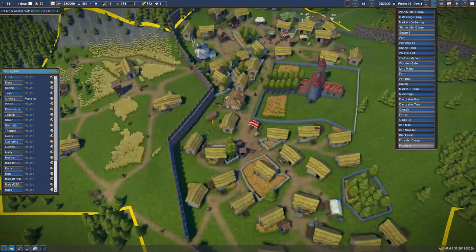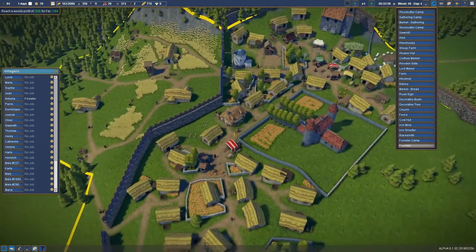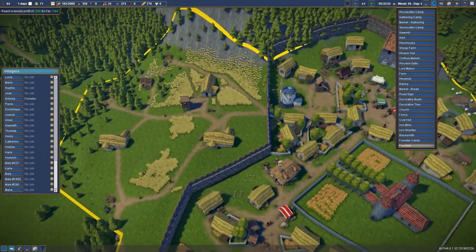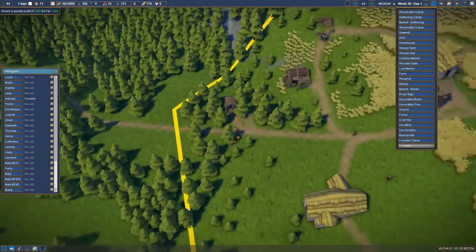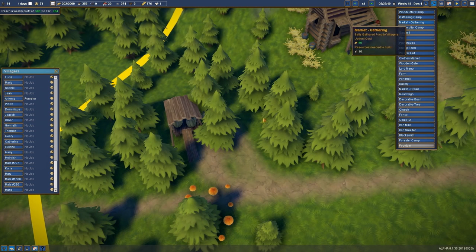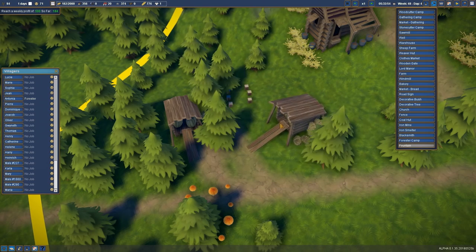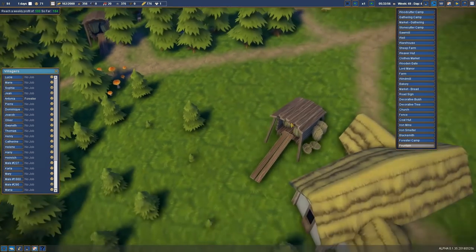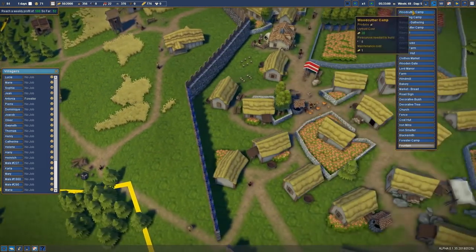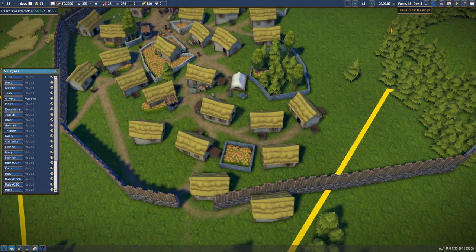We can do that. We'll just blip down two little gathering camps for now. Hopefully that will increase our berry supplies. How many have we got down here? There's only one. I thought we'd placed the second one in this part, but we can do that now, because berries are in hot demand and people are gonna get really sad if they can't get their berry supply.